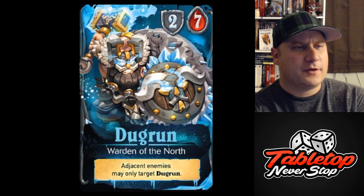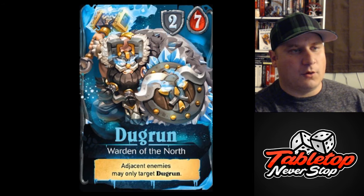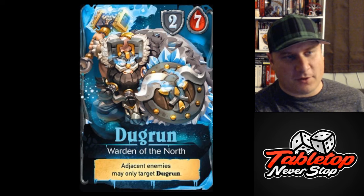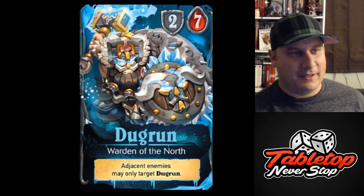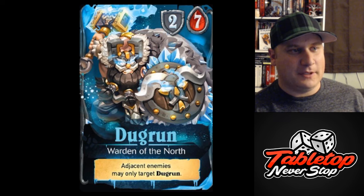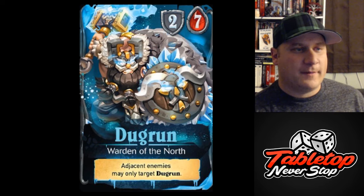This is the leveled up version of Dugran. He gets an additional health, and he gets adjacent enemies may only target Dugran. Another health makes Dugran last a little longer. Even though he's wearing a helmet in this picture, he has a lot of hats that he can wear. This particular feature of Dugran is very much a tank — not only can he take a beating, but you can force enemies to attack him, which in theory keeps your more vulnerable champions safe.